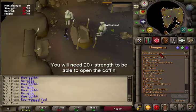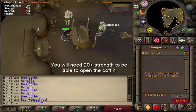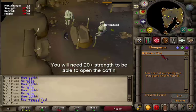Next, teleport yourself to Yanille. I'll be using the Nightmare Zone teleport. If you are diseased, just wait until a heat splat appears, then quickly click on the teleport. You should then be able to teleport. Being diseased doesn't damage you at all — it just damages your stats.